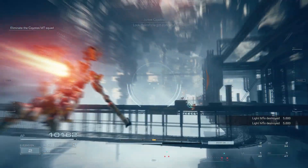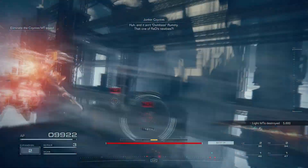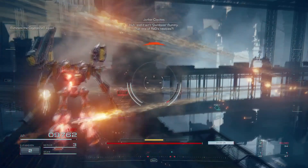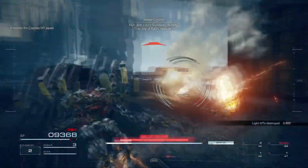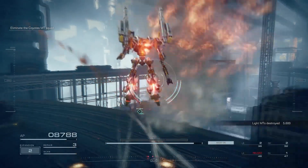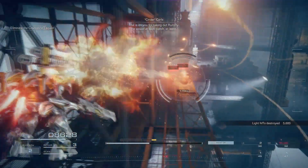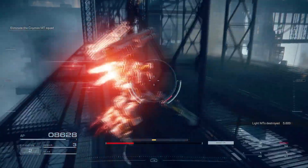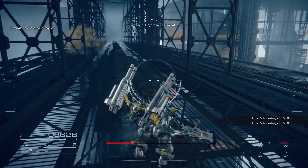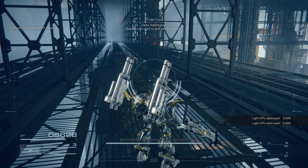That's the second group taken care of. Now Rhett's going to fly over to the third group while dodging all of these missiles with lots of quick boosts. And lastly, there is a fourth group down here. And that's it — that's all the Coyote Forces taken care of.